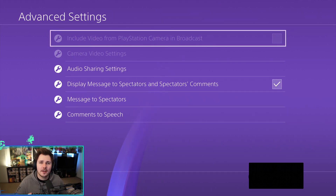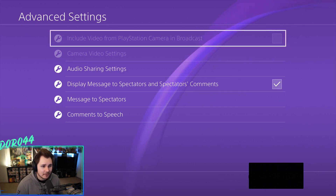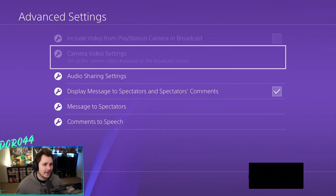You're going to need a PlayStation camera connected to your PlayStation 4 in order for your cam to work — it doesn't just work with any kind of webcam. So if you have that, make sure you check the first box where it says "Include video from PlayStation camera in your broadcast" so that it actually shows your camera while you stream. In the second option you can go through settings to set up your PlayStation camera to make it look good for your stream.